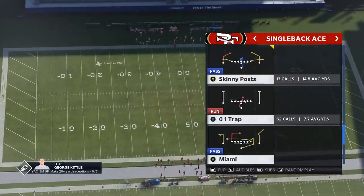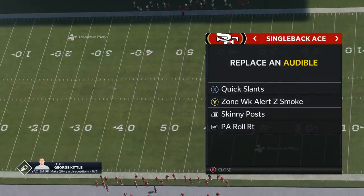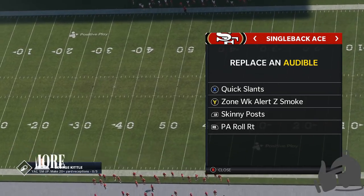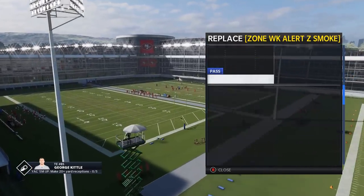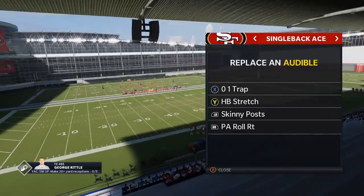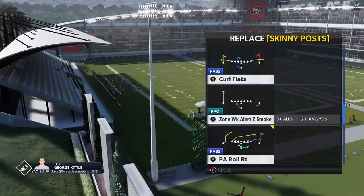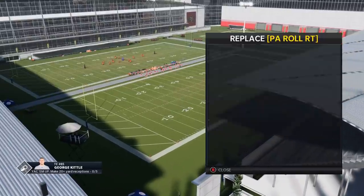I'm going to start off — this is a running scheme first, but I find myself using some of these passing plays quite a bit. Going through the audibles, I'm going to put the 0-1 Trap — that's probably the most important run play. The next one is the Halfback Stretch, probably the second most important run play. Those two get used the most; they're 1A and 1B, the two most important plays in this entire formation. The third play would be the Skinny Post, which is already there — that's probably the predominant passing play. It's a very hard stop.